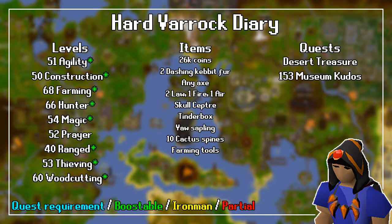For the item requirements, you need around 26,000 coins, 2 Dashing Kebbit Fur, any Axe, 2 Law Runes, 1 Fire and 1 Air Rune, a Skull Sceptre, a Tinderbox, a Yew Sapling, and preferably 10 Cactus Spines and Farming Tools.